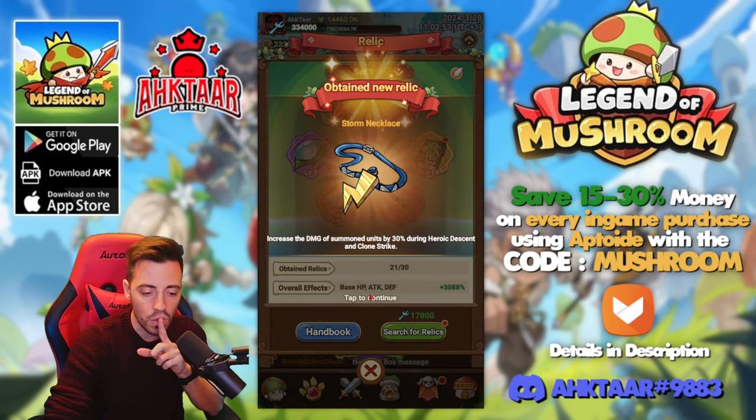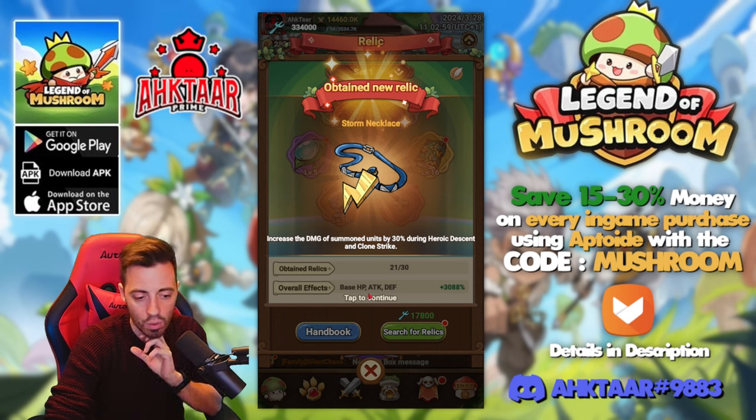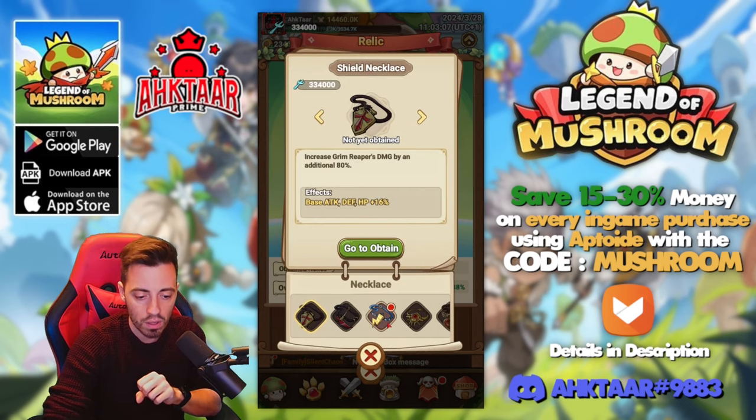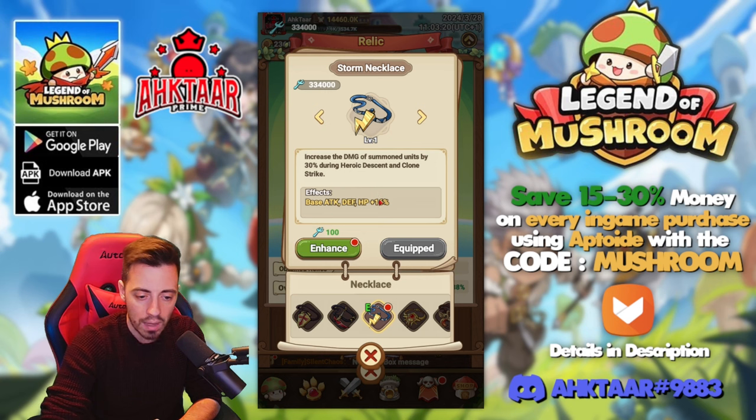That one might be good. If I can get the clone tomorrow we're gonna have the skill rush event and he's gonna have more damage, and that's cool. That one is gonna be perfect with the clone, and I unlocked that one. I'm gonna put that one and look at that — it costs me only 100 shards to level up to level two, and I'm gonna get a 16% stats increase all the time, no matter the level.